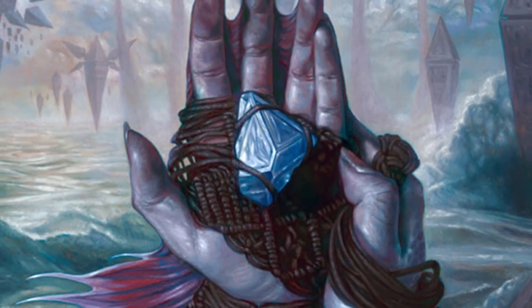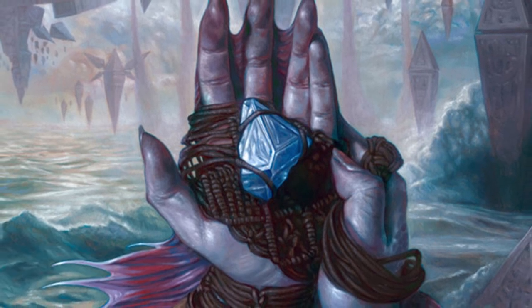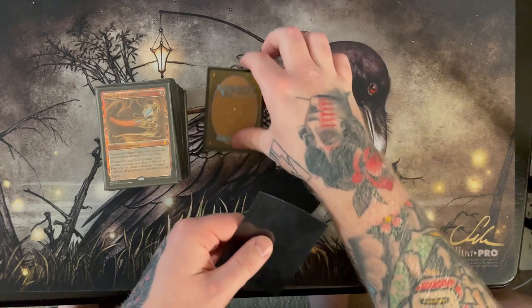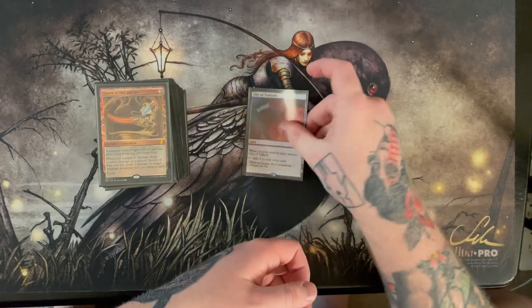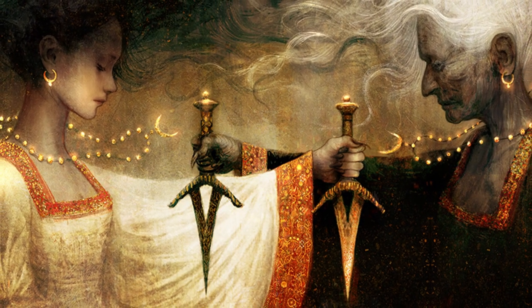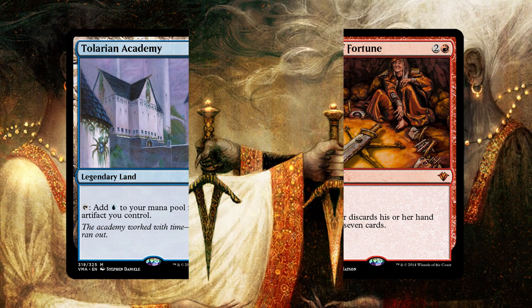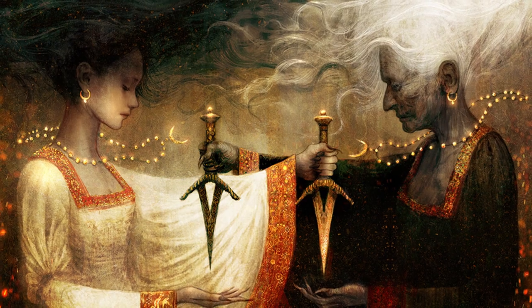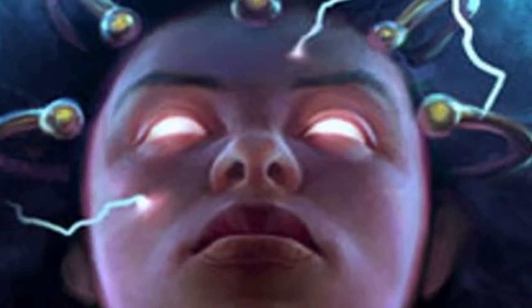One thing that does seem to be a little polarizing amongst the cube community is proxy cards. A proxy can be any number of things, but it's ultimately a term used to mean anything other than an official Magic card to represent a Magic card. My preferred method is printing out the actual card with art and everything on regular printer paper and setting that inside the sleeve over a basic land or a random card turned backwards. Try to proxy in as clear a way as possible — providing at least the rules text, since a lot of people recognize card art before names.